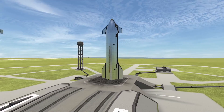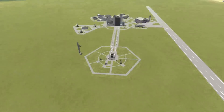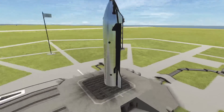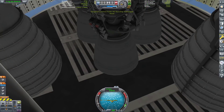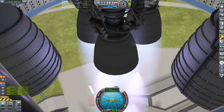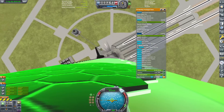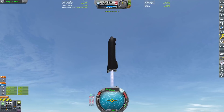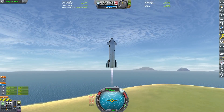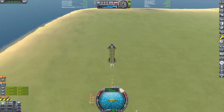No way! All right, this time we still have a Starship sitting on the pad, but we also have a tower and a pair of catch arms. I think you know where this is going. Let's go ahead and get this thing in the air. Love that shot — such a good shot. Let's go ahead and get up to altitude.